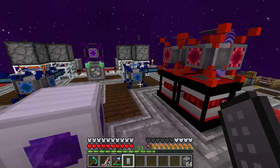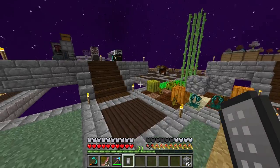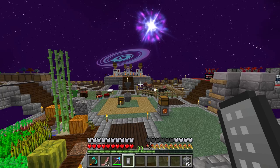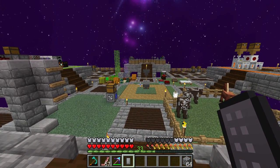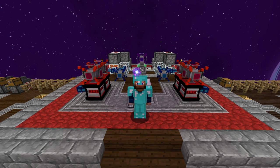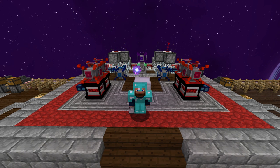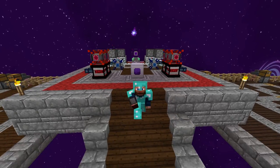You can rinse and repeat and do the same process over again. We can break our generators again, making even more lava generators for us. At this point, making prestige points are super simple — as long as you get a Parabox. Guys, I hope this was a very informative video and I hope you learned a lot. I'm going to go ahead and farm up a couple more prestige points. Of course we're going to finish some more pages. Guys, I really hope you enjoyed today's episode. If you did, don't forget to click that subscribe button and give this video a huge thumbs up. I really appreciate it. I will see you guys in the next episode and, as always, thanks for watching.